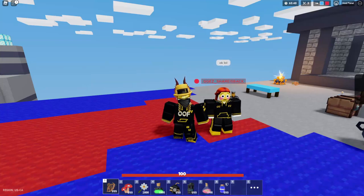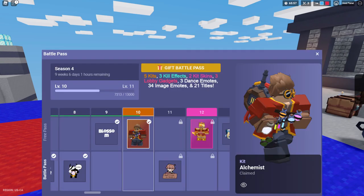Hello everybody, welcome back to another Mortal Jellyfish video. Now in this video I do got something rather special for you guys. I unlocked the Alchemist kit in the Battle Pass. To do that, you just simply need to play the game and get level 10.